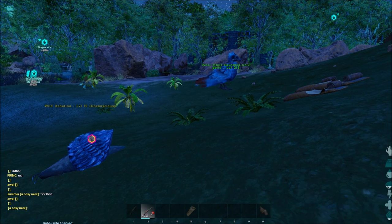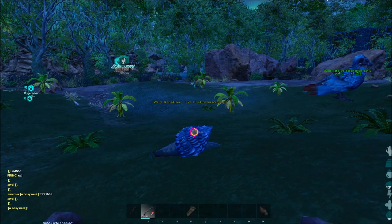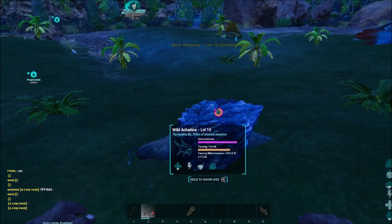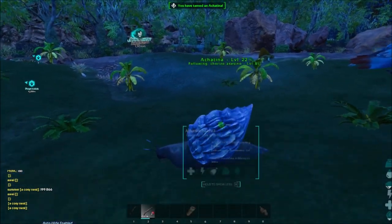We're just gonna wait until it's time to tame it. You want to find low-level ones because high level doesn't really matter — they can only produce 100 cementing paste at a time. If you get like four or five you will be set. There are a lot of them in the swamp. If you don't know where that is, just ask people and they will tell you.